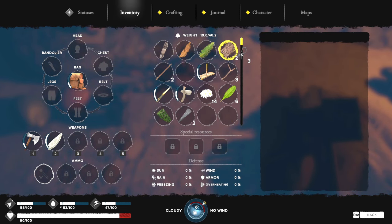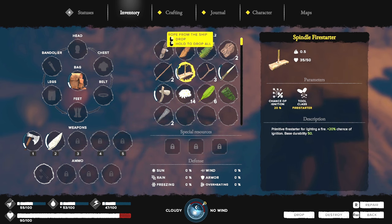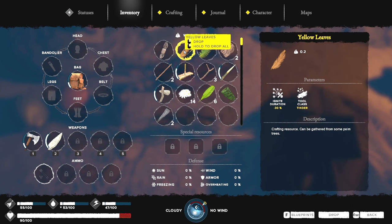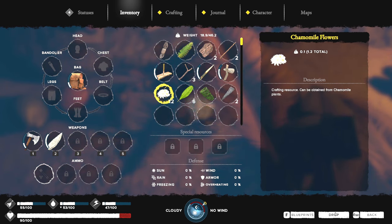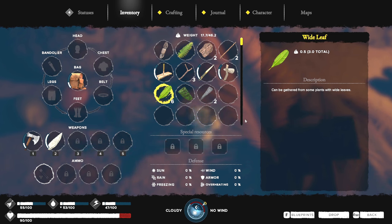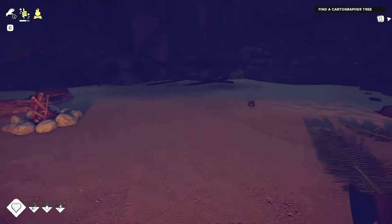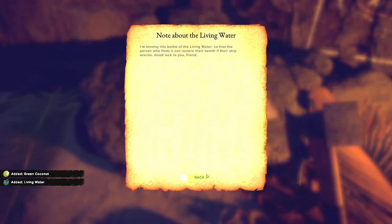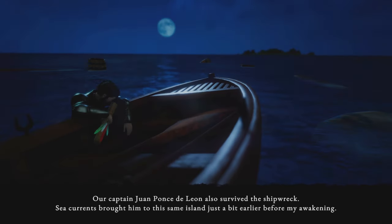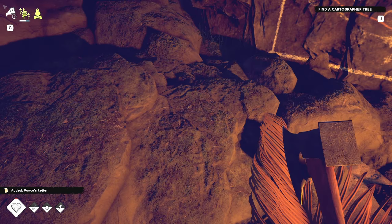Drop F for blueprints. I'm gonna keep most of this with me. I don't need the chamomile right now — maybe eventually, but I can't make boxes yet. Let's grab these. I need to eat and drink as much as I can. We've got a cutscene here — there's the letter, pause it if you want to read it. I guess that's the next place I have to check out, which I won't be doing today.